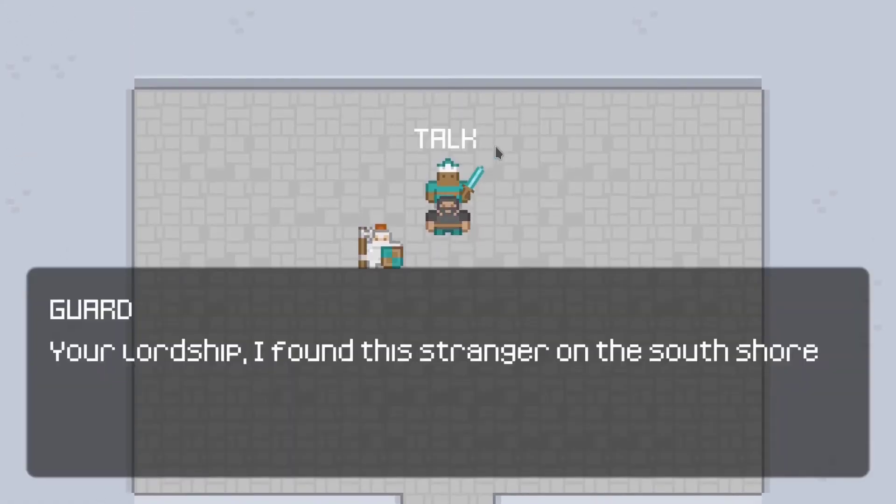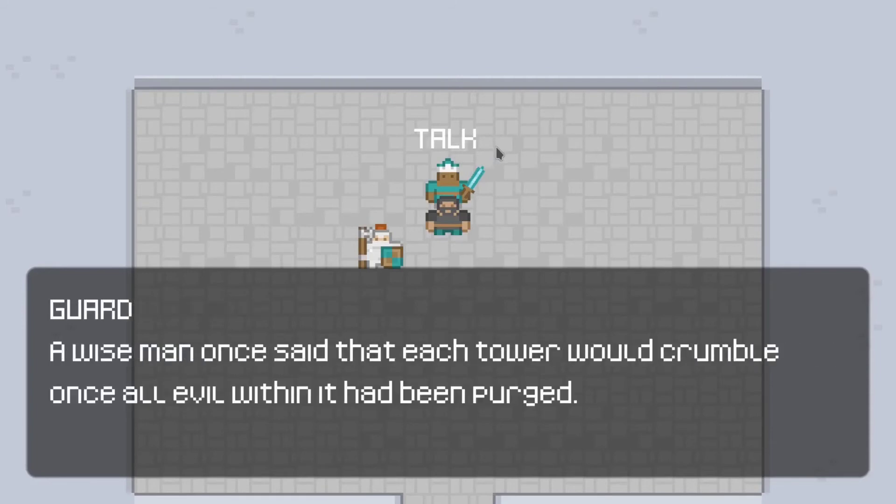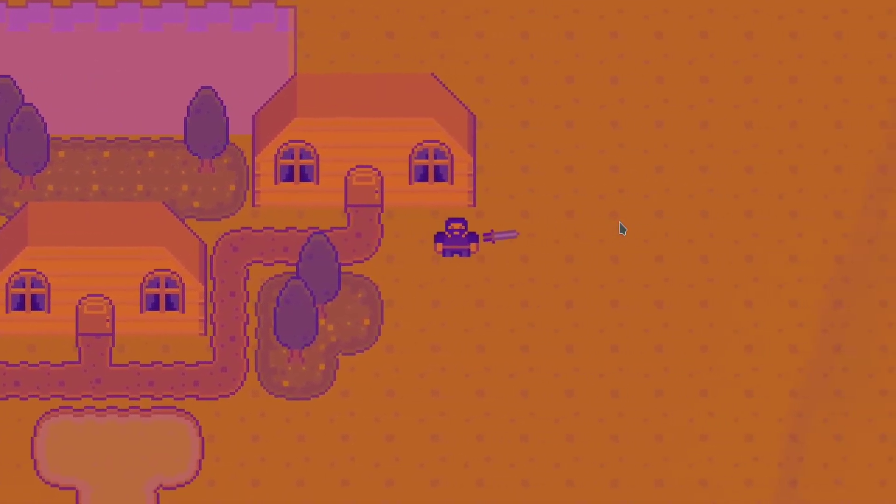I added a menu, additional towers, and made the difficulty of each tower scale based on the number of towers you've already defeated. Two hours before the deadline I added in some stock music I'd previously bought in the Humble Bundle and started working on sound effects. The final game looked like this.